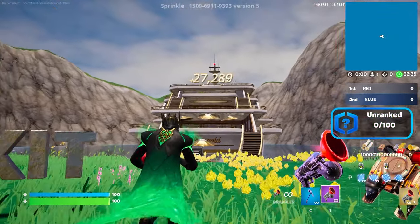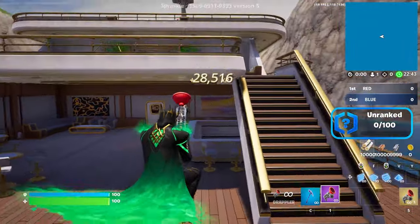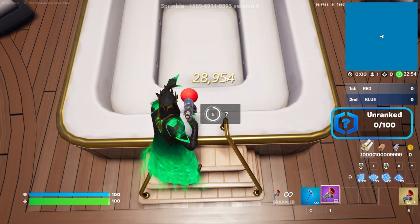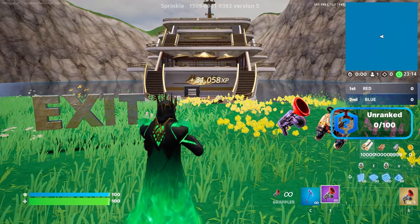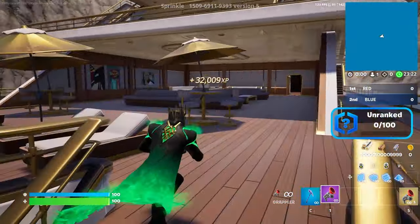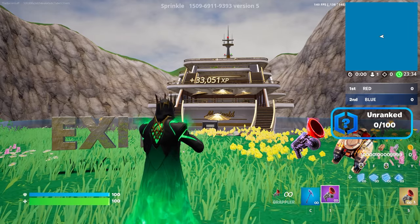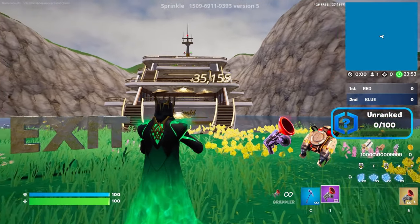For the next AFK XP, go back to the yacht using the grappler and keep going up. Once at the top, go up to the hot tub and the stairs — there's a secret XP button on top of the hot tub. Click it. We're already at 30,000–31,000 XP. For the following AFK XP, go back on top of the yacht to the tables. Turn around and click the button near the table. We're getting so much XP added to our Fortnite account.